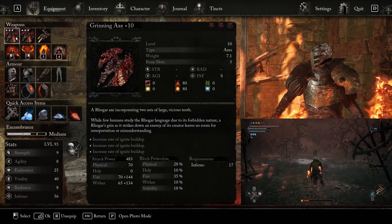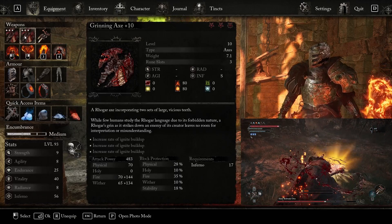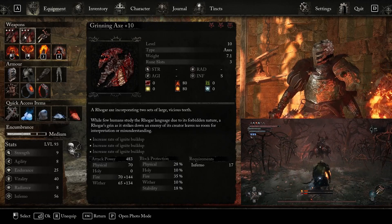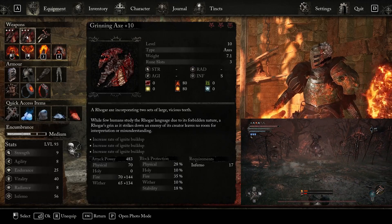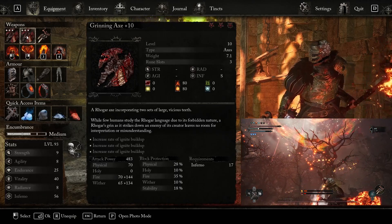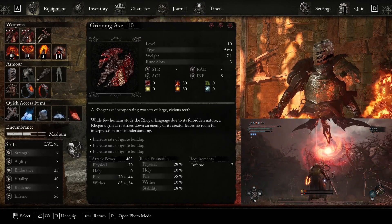Now when it comes to the weapons, we're going to be using the Grinning Axes. We got this from a friend dropping it, or you can do a rerun of your new game. You don't have to go New Game Plus if you don't want to, but you need two Grinning Axes. It scales really well off of Inferno — you can see it scales S off of Inferno, and I have no Inferno scaling increased items on it at all. It's a damn good axe.